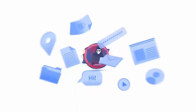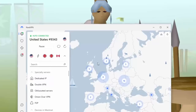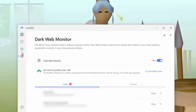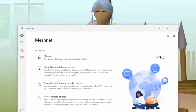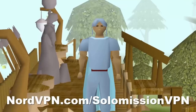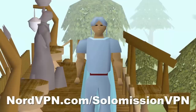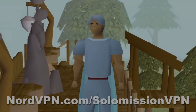But more than that, NordVPN keeps you safe online. You never know who can see your data, and it's best to keep it secure. Nord also offers threat protection that shields you from malware, trackers, and ads. Dark Web Monitor notifies you if somebody leaks your data, and MeshNet allows you to connect to your devices remotely and securely. Go to nordvpn.com/solar mission to get two years of Nord with four months free. It's risk free with a 30 day money back guarantee. The link is in the description.